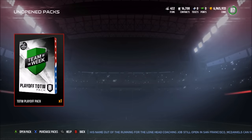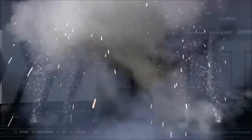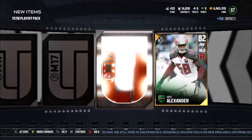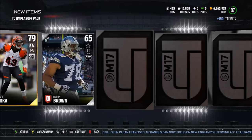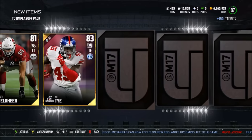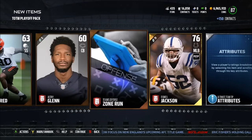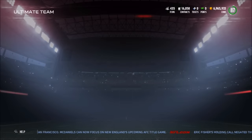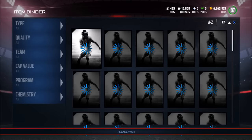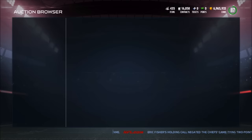Last pack — the Team of the Week playoff pack. Come on, give us at least a Team of the Week elite if you're not going to give us Dez. Our Team of the Week player is Quran Alexander — come on. We also pull Dion Lewis. We didn't pull Dez, but we got two pretty good elite pulls in Dion Lewis and TJ Lang, making probably around 80k to 100k.